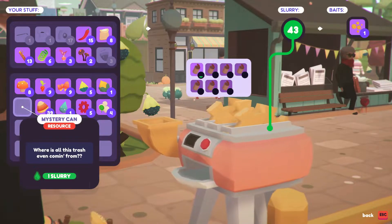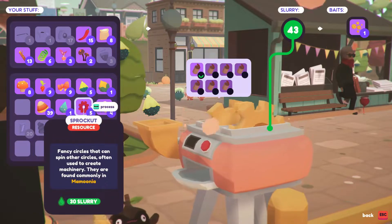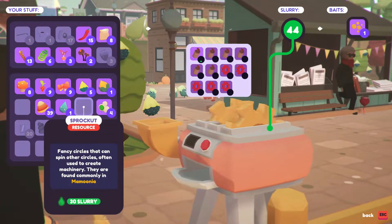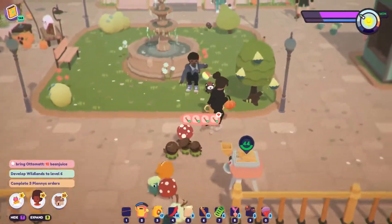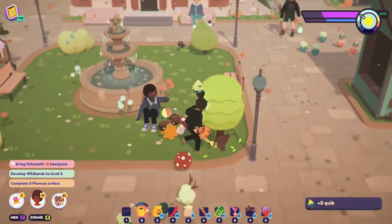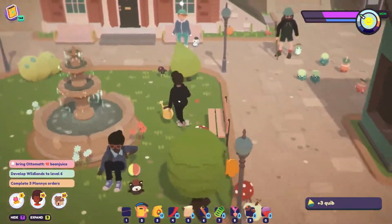Mystery cans. The sprockets get 30 slurry — do we put these in here? Is that like the best way to get slurry? We should probably go fishing. You can get some pretty good things, right?